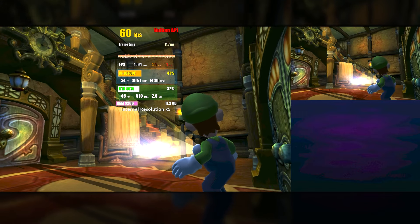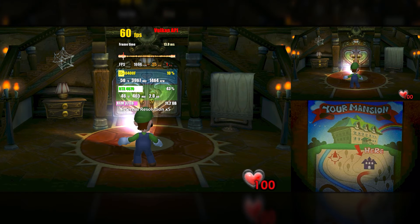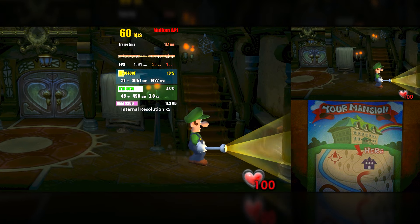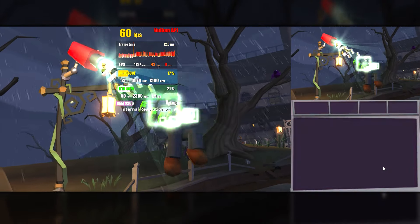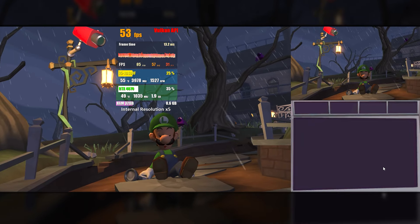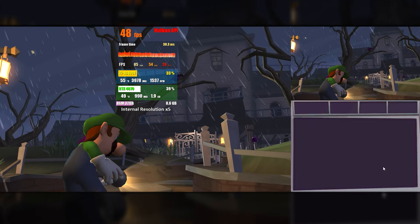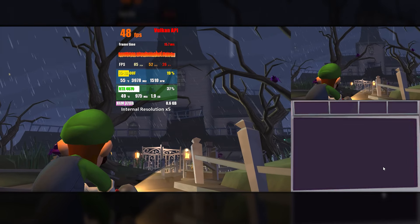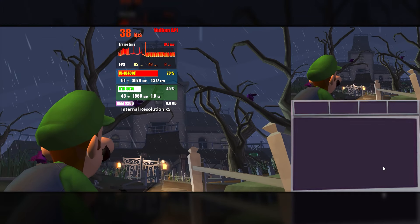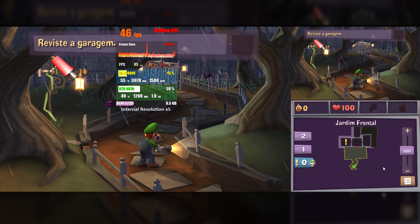Moving on to Luigi's Mansion, we tested both games. In the first game, originally released for GameCube, some had said it was not running normally in the current Citra forks — however, in Pablo's project it is possible to play the game normally without any issues. In Luigi's Mansion Dark Moon, as mentioned at the beginning of the video, the fps issue has finally been fixed. Even without using any frame skip method or modifying the 3DS CPU, the game remained at almost 60 fps most of the time, with no slowdown, stuttering, or issues when compiling more complex shaders.